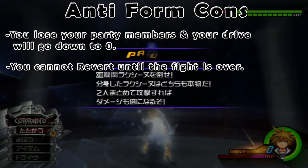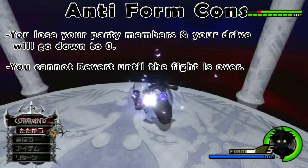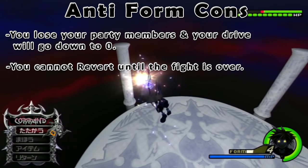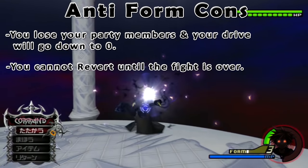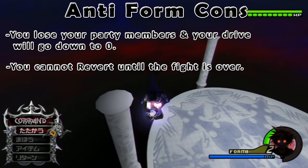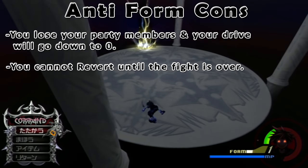This means unless you can have the game auto-revert you from anti-form, you're going to lose all your drive gauges. In anti-form, you cannot revert unless the fight is over. Your only means of getting rid of anti-form is by waiting for the drive gauge to complete, either by waiting or lowering it yourself by attacking, unless the game auto-reverts you from a form, such as walking into a cutscene or a room where party members walk around by themselves. Note that leaving a room in anti-form can also revert you, but you still lose all your drive unless it's an auto-revert situation.